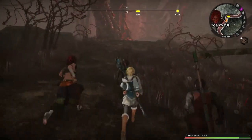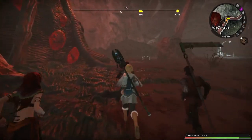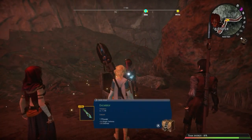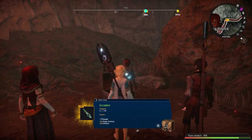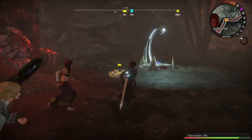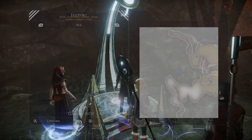Like most JRPGs, you can roam freely through the vast world and discover all kinds of treasures and hidden corners. Look — a chest! It contains a weapon for Darien. Why don't we go and test it out on a monster? Let's head somewhere that's slightly less depressing — lighten up the mood a bit. These portals allow you to travel to other places on the map, which is quite handy considering the size of this open world.